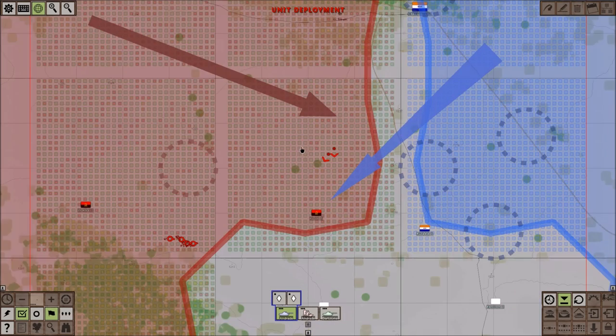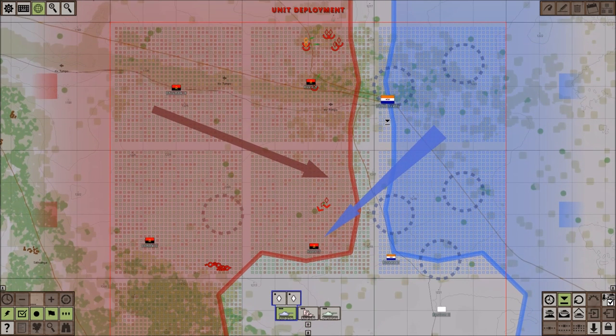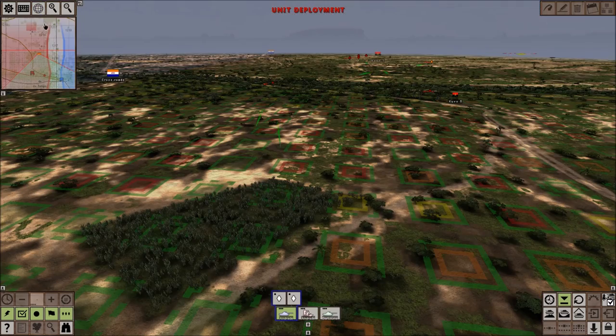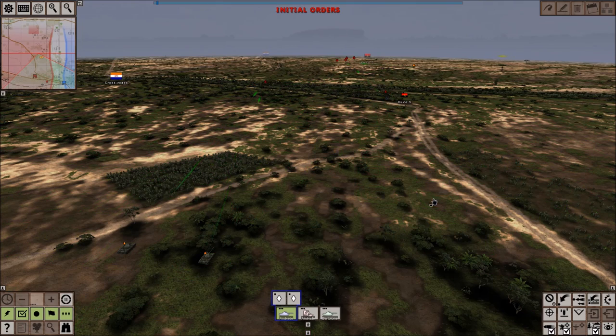We're actually defending against what looks to be a probable South African attack. I'm going to go ahead and take a look and see if they're going to be actually attacking from this side or if they're just bluffing. I'm a little worried because we've got a lot of tank units back here that could be in a much better position, so I'm going to put a few of them up here and a few of them over here facing the enemy. Let's hope that this is sufficient to spot these guys.